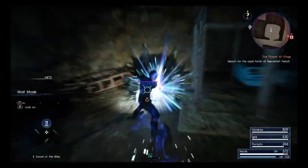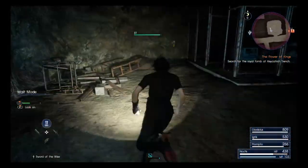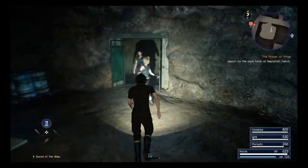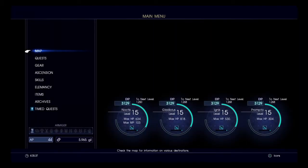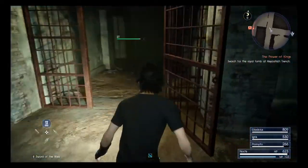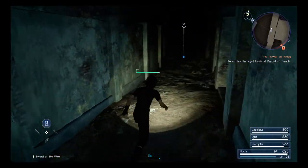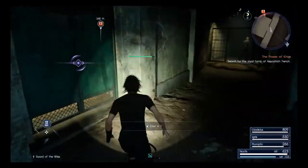More goblins. Not too difficult there. Once again, we trigger the next generator to give us a bit more light. That was a dead end, so we'll start heading down this way. We have a door that we can open — this is an entirely linear route in that there is only one door that you can open at a time.